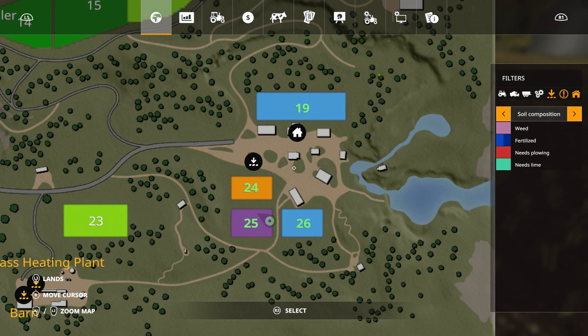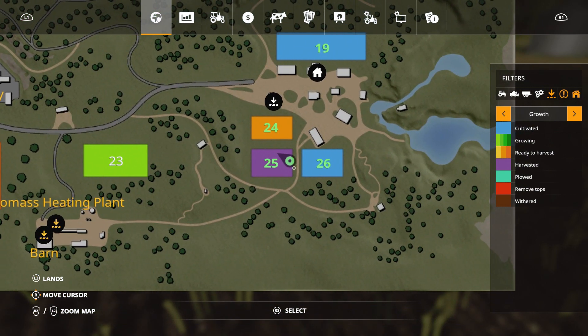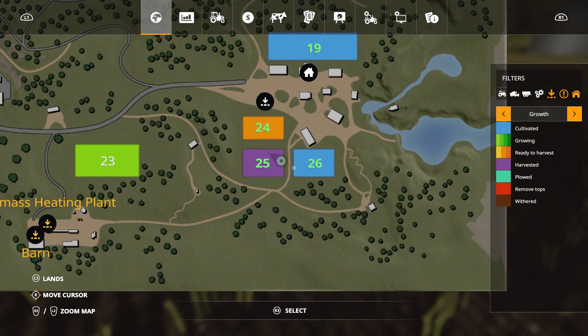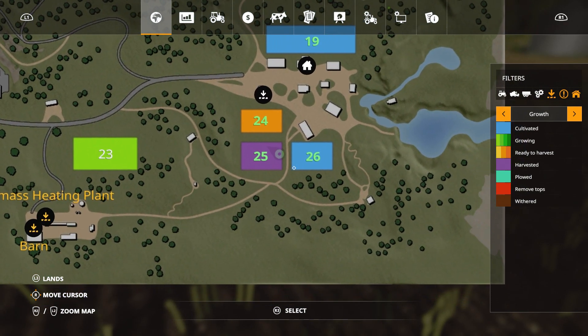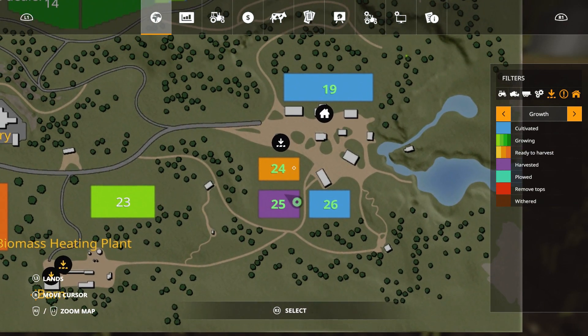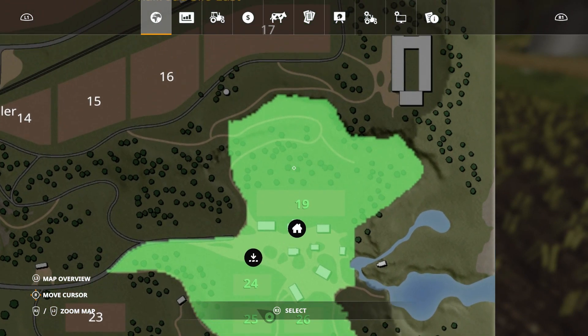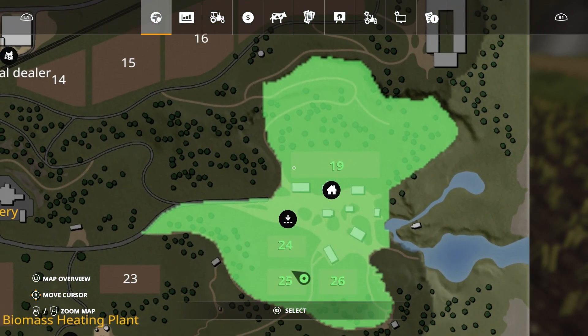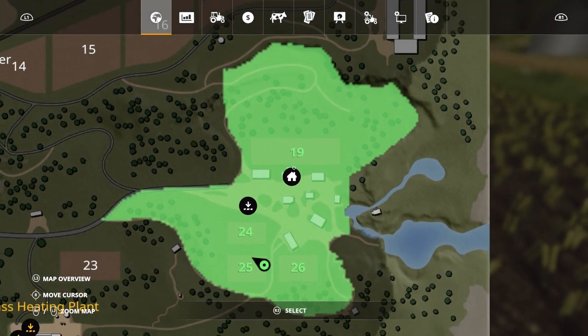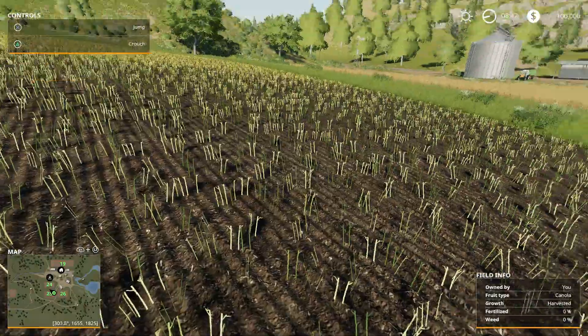That looks almost like fields 25 and 26 could go together — we have a harvested field and a cultivated field. So maybe we'll just get a plow right off and put those two fields together and have one long field there. In Farming Simulator you have to own the land to do anything with it, but there's quite a bit there. We can expand our fields as we need and as the area allows. So let's go ahead and get to it.